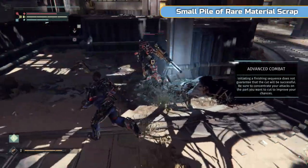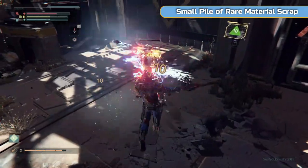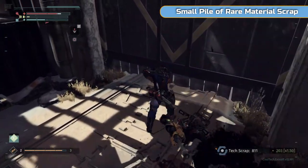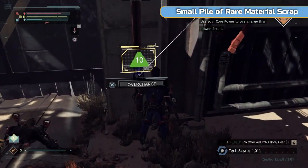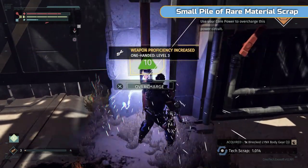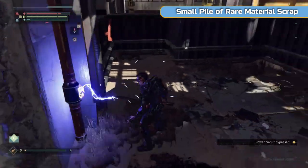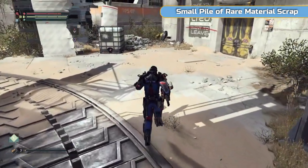I haven't really mentioned the healing system: square to heal, you've got three uses, and once you go back to the healing centre you get more. There is an implant we pick up later on which I use for pretty much the entire game — it converts energy, the blue bar, into health. So it means you don't need to worry so much about running out of health; you basically have infinite health as long as you're hitting and doing damage.